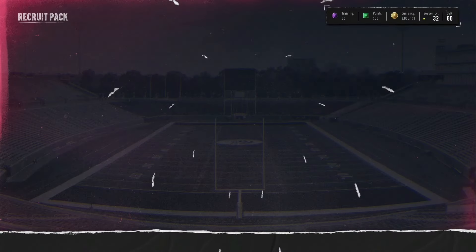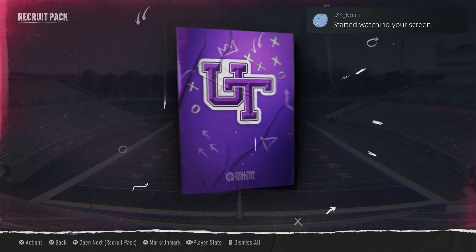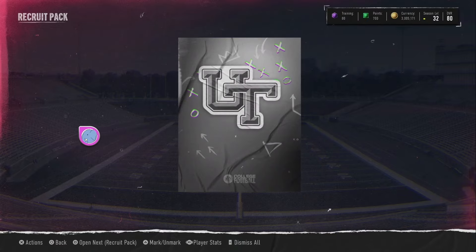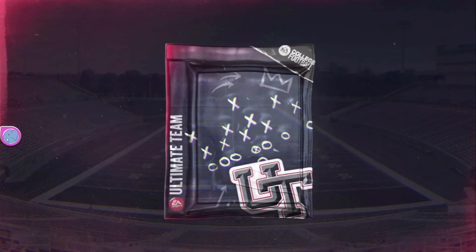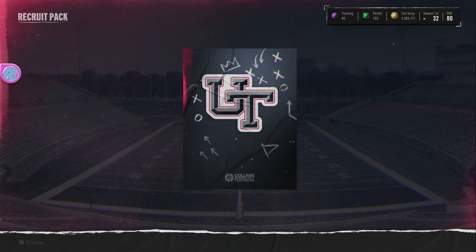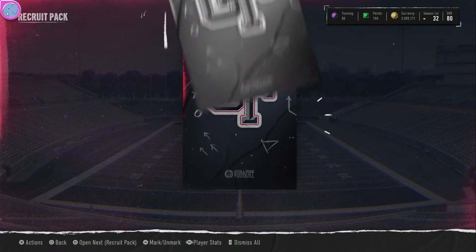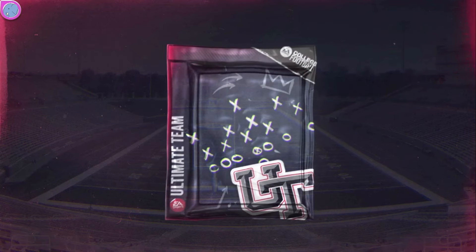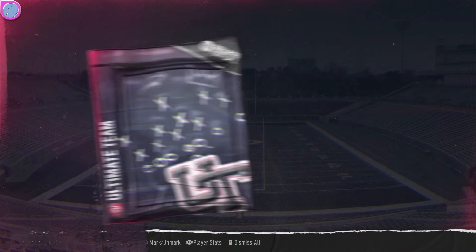Either a blue or orange would be awesome. We get a green, a 74 from Arizona State. Then a 70 overall from Akron. Another green, a 77 overall right there. A gray kicker. Then a green linebacker, 70 overall. Another gray — 73 overall. Then a 71 punter from the Air Force. It's not looking very good. If you guys want more of this content, make sure you like, subscribe, comment below.